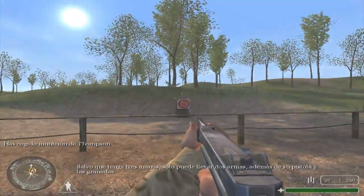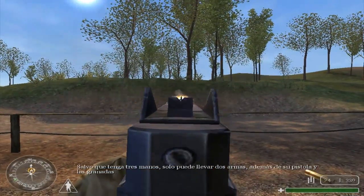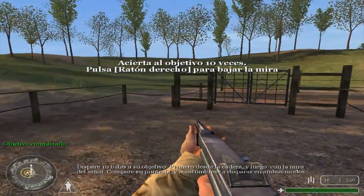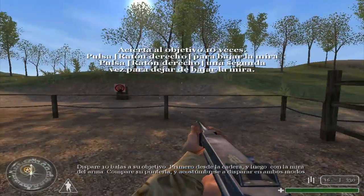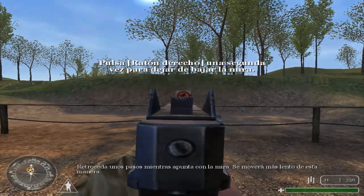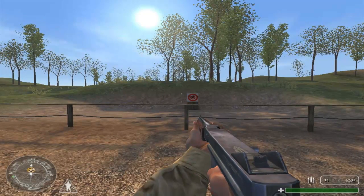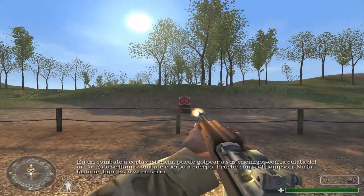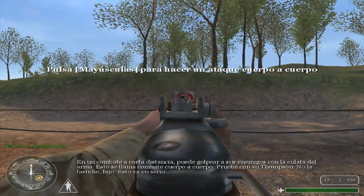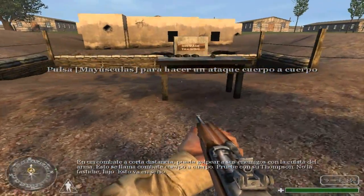All right, Private, move on to the next area. Unless you've got three hands, you can only carry two weapons. Inside your shotgun, use grenades. Fire ten rounds at your target — first from the hip, then aiming down the gun sight. Compare your accuracy. Get used to firing both ways. Take a few steps while aiming down your sight — you're going to move slower this way. In close quarters combat, you can hit your enemy with the butt end of your weapon. This is called a melee attack. Try it with your Thompson. Don't screw around, kid — this is for real.